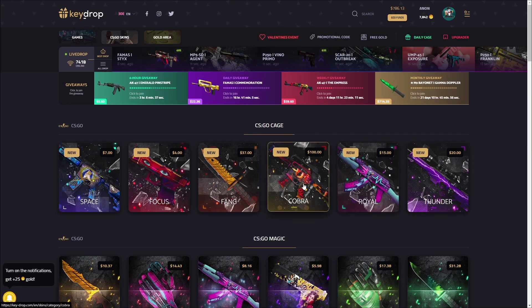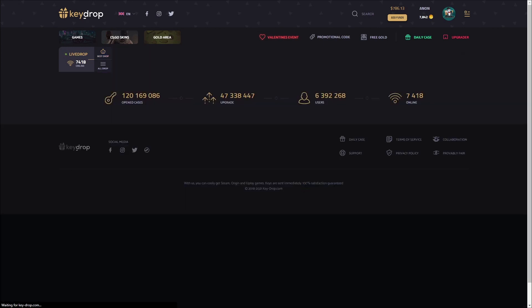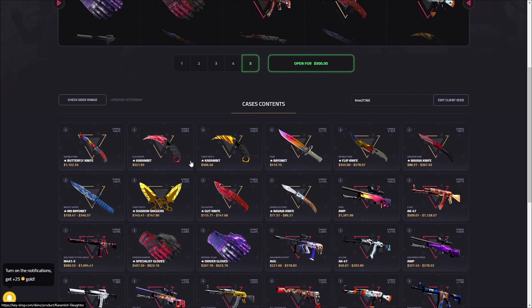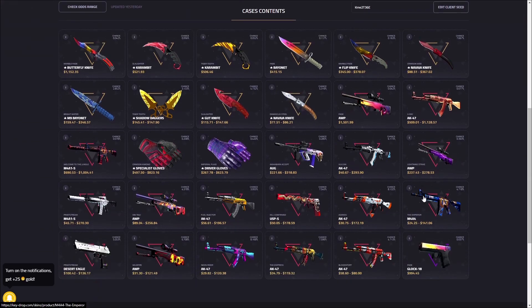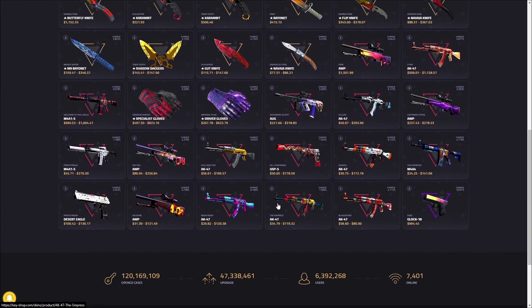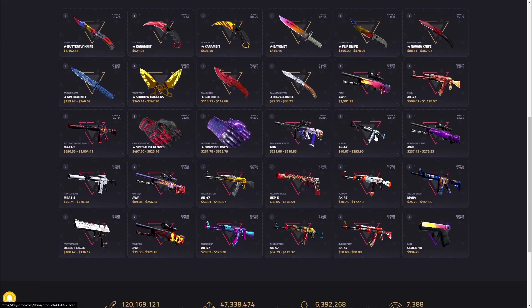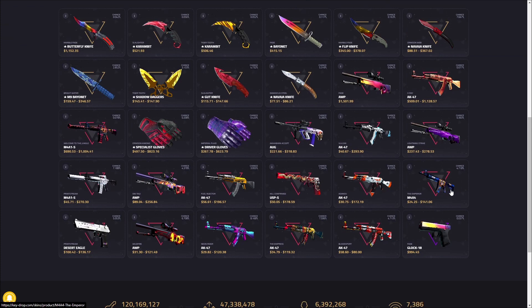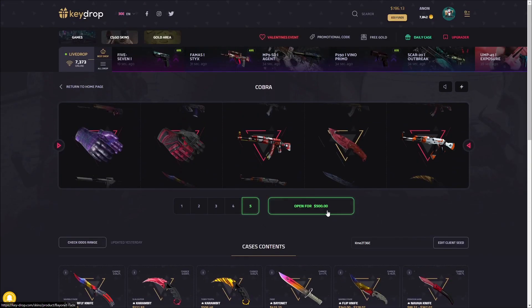We are now on the Cobra Case — it is a hundred dollars per case and we're gonna do five. Just look at what you can pull out of this thing — crazy gloves, crazy items, skins, knives, everything. This case has so much potential. Obviously you can still lose money — 40, 30, 20 dollars would be really bad. Just don't want to see an Emperor or the Neon Rider, but anything else I'll be pretty happy with.